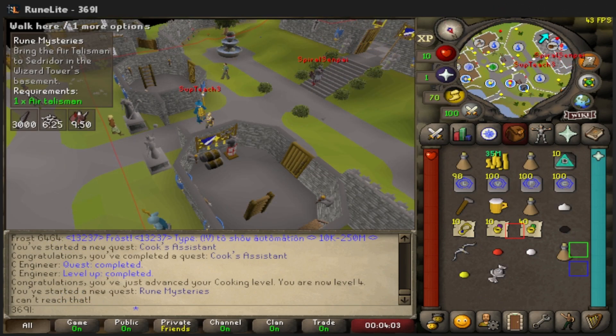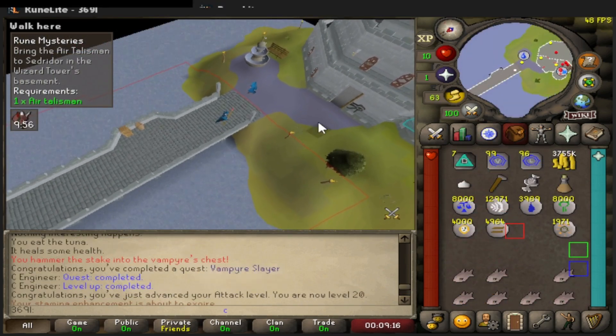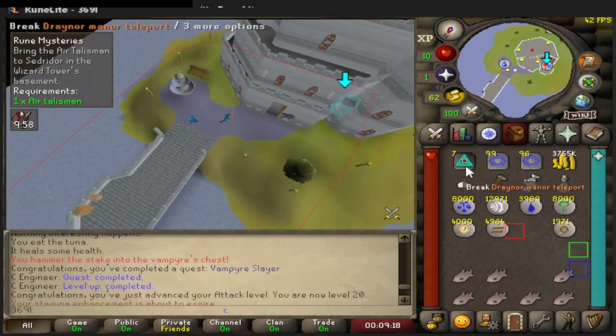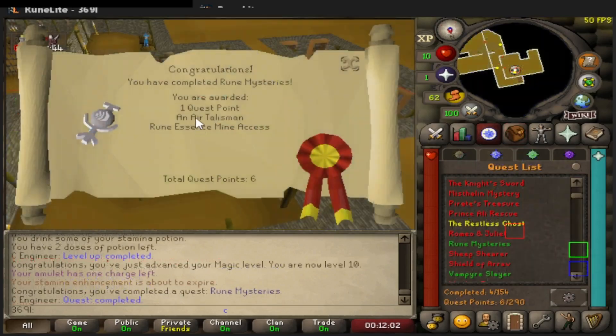Cook's Assistant is complete — I didn't realize it was going to be that quick. We're going to start Rune Mysteries, Restless Ghost, and Imp Catcher all at once. Let's knock out the free-to-play quests. Imp Catcher is down, Vampire Slayer is down, and now it's time to complete Rune Mysteries — and there we go, Rune Mysteries is done.